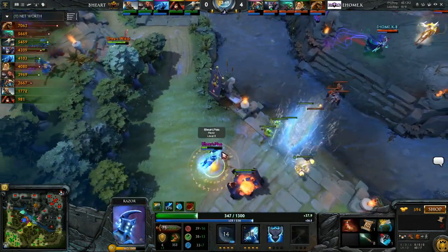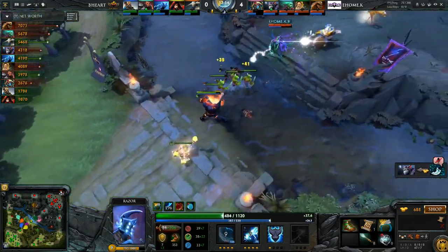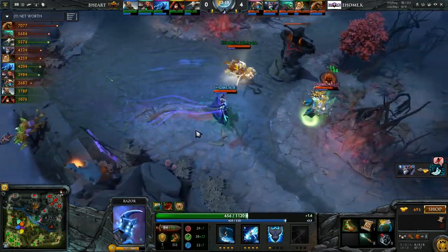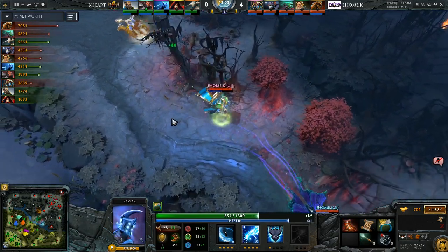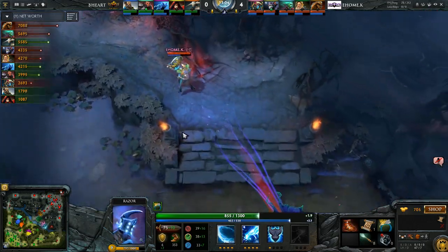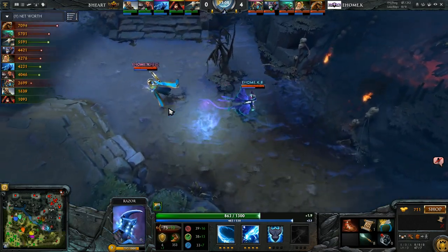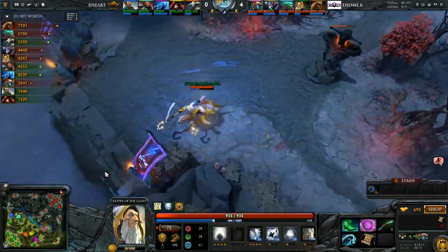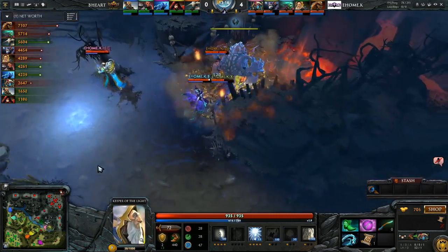The Infest heal on top of False Promise is pretty much a health ball. I'm kind of surprised they let them jump there — maybe they didn't know the Axe had Blink. Because they definitely knew it was happening — their scan hit bang on the money. But it still ends up being really good for them. I think they're in a position now where as soon as this Exorcism ticks down, they get Rosh, which is exactly what they're doing. Which is really smart.